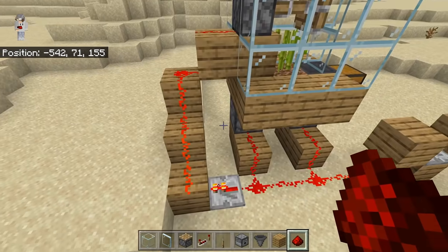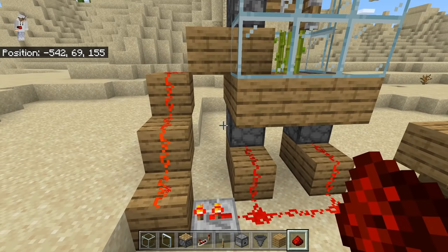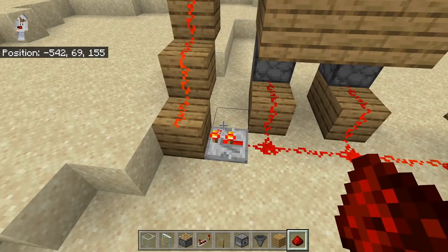After making your little redstone staircase, you're going to want to come over to this redstone repeater and flick it once. This step is really important because it's necessary for the farm to work. What this will do is delay the signal to the piston, so that the sugarcane will have the chance to grow.